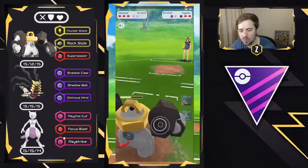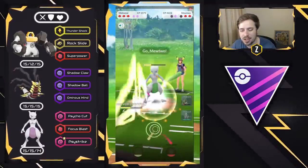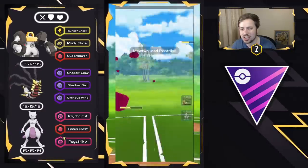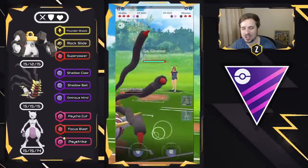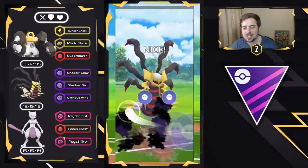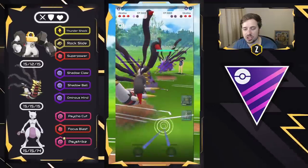We still have Giratina Origin, a Melmetal with a little energy, and Mewtwo still in the back. Mewtwo comes in and throws its Charge move right away — a Psystrike — and I decide to shield it even though it is resisted, and I swap into Giratina Origin as well to start getting ahead on energy. We see a Giratina Origin mirror, and I do get to the Shadow Ball in time. This gets the final shield or lands and does a lot of damage — we do get the final shield.